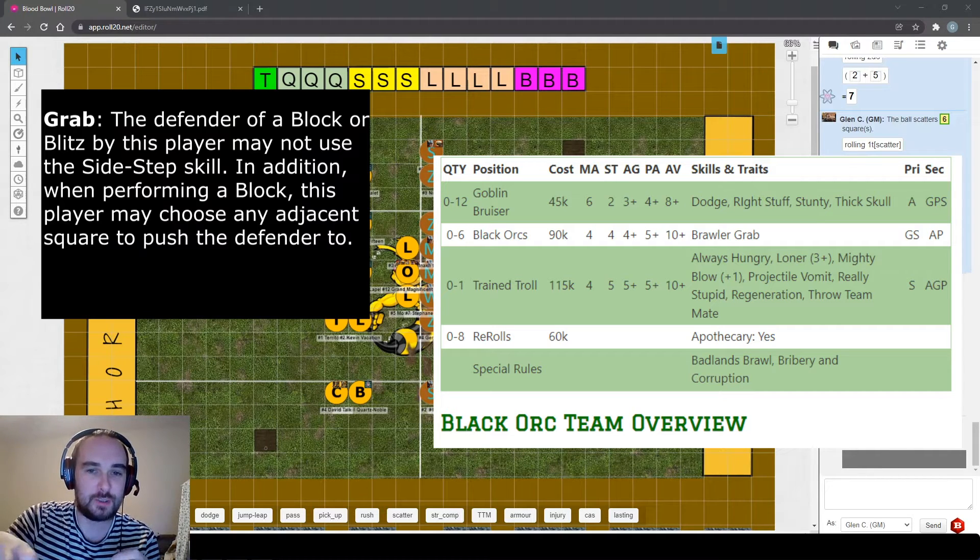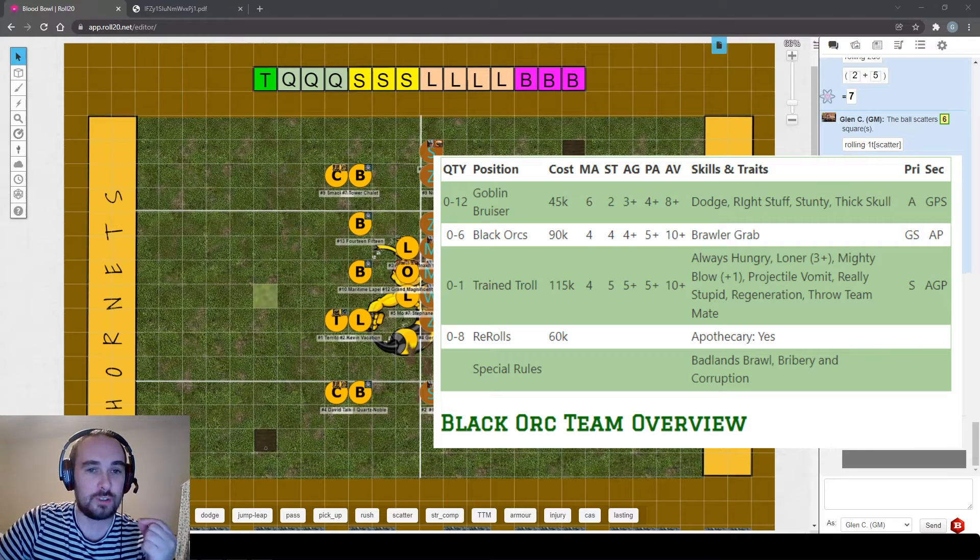Brawler makes blocking as the attacker a bit safer - they get to re-roll a single both-down result when taking a block action (specifically block, not blitz). Grab changes how pushbacks work: when they're the attacker they can push an opponent to any empty square adjacent to the defender instead of just the three behind them. Like fend, it's a low-key useful skill whose value only becomes apparent when you use it, and it also cancels the sidestep skill on both blocks and blitzes.